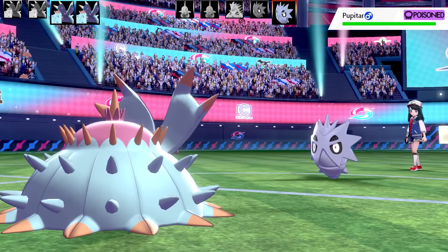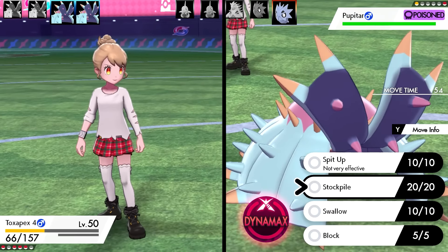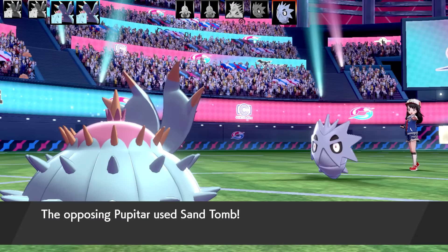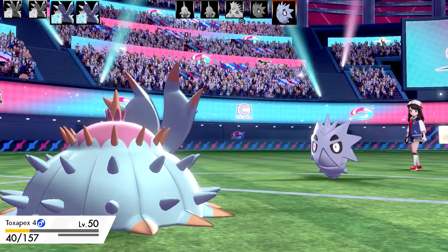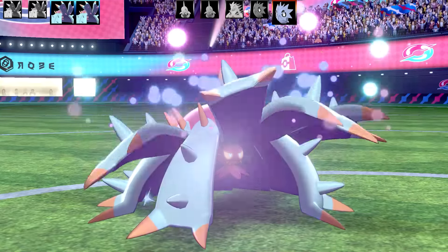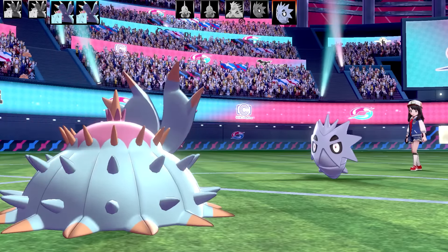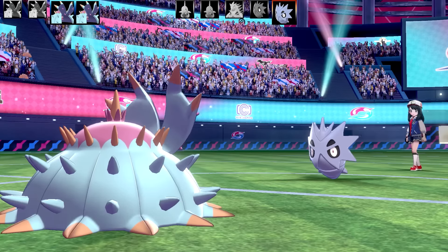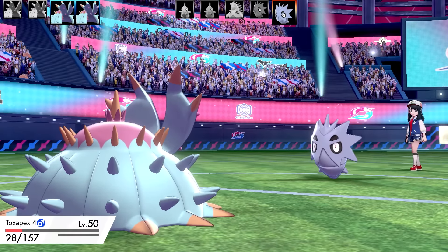The whole idea here is to block the opponent in, get the Stockpiles up, and then fire off a powerful Spit Up with the added bonus of the Normal Gem. Looking through all my Toxapex sets, I didn't run Recover on a single one - that's going to deserve a like on the video. I really, really tried to get away from any sort of stalling set. This is probably the stalliest set I've got, but it doesn't have any real way of recovering outside of Swallow, which loses all the Stockpile boost.